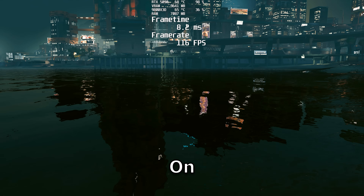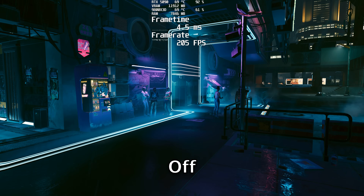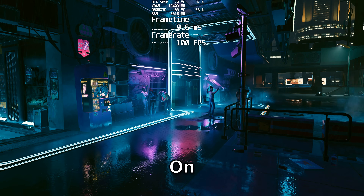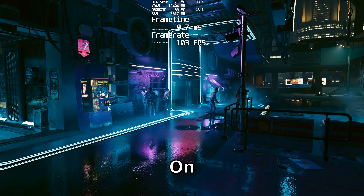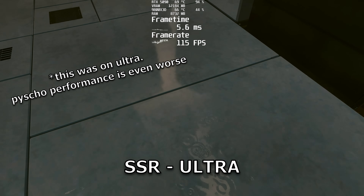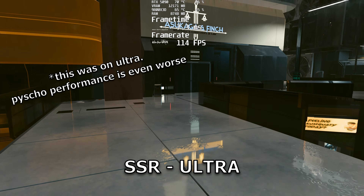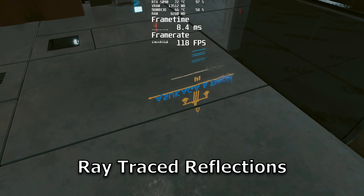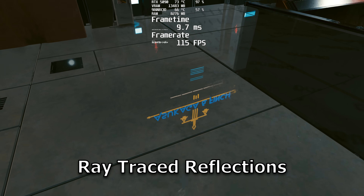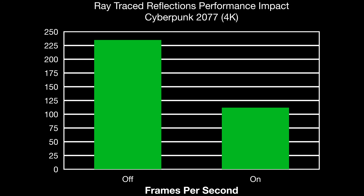Ray traced reflections will add real-time ray traced reflections to the game. This has a tremendous performance impact, so if you don't have a modern, very powerful GPU, I don't recommend having this on. Compared to Psycho screen space reflections, screen space reflections has almost the same performance hit, but you have to be looking at the object for it to be reflected — as soon as you look away from the sign, it stops being reflected in the ground. Ray traced reflections will allow you to see the reflection no matter where it is in the frame. So if you want the most realistic, have it on; if you want the best frame rate, you definitely want it off.